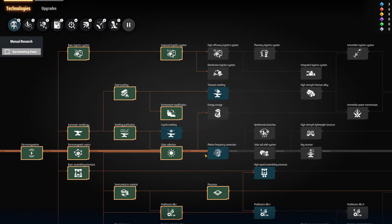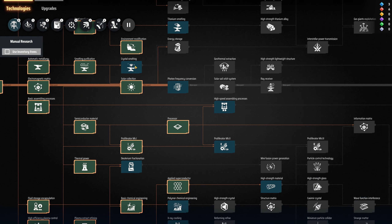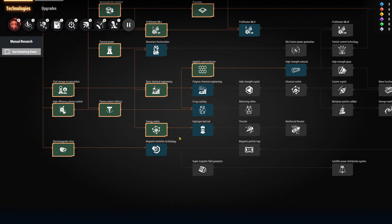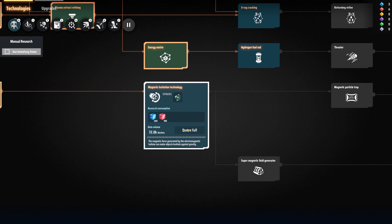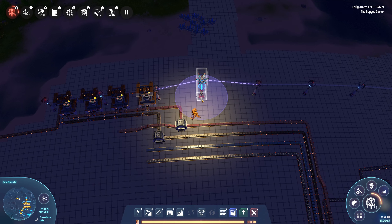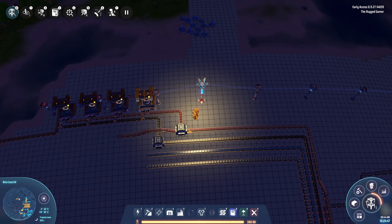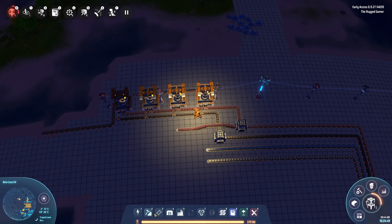So we need to start looking at our technologies as well. We've got titanium smelting, photon frequency - this is our main quest here, deuterium fractionation. There's nothing much we can do until our robot is upgraded so he does a little bit better, just so he's a little bit quicker at building stuff, because it does take some time.